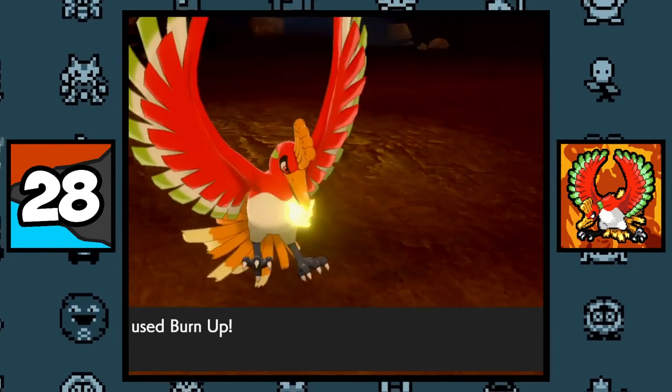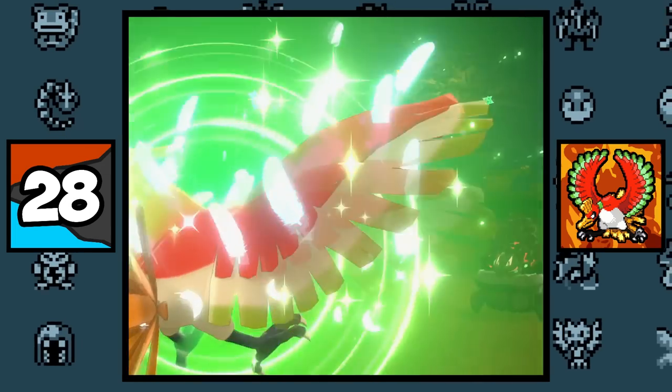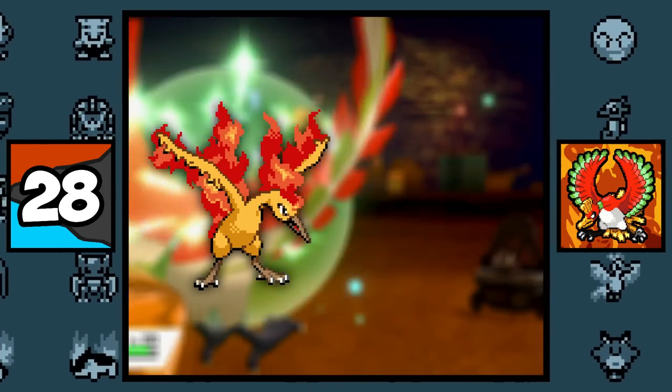If a Fire-type Pokemon uses the moves Burn Up and then Roost, it will become typeless until the end of the turn, and the only Pokemon that can currently do this are Moltres and Ho-Oh.